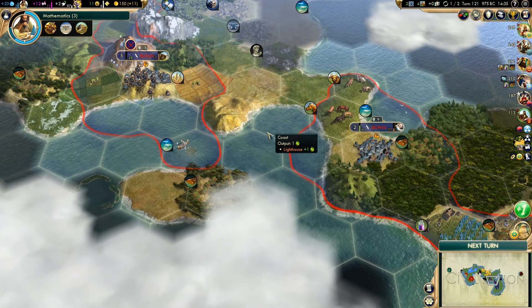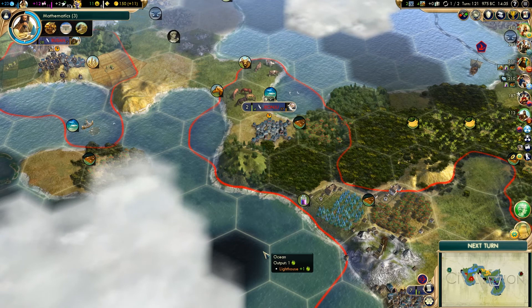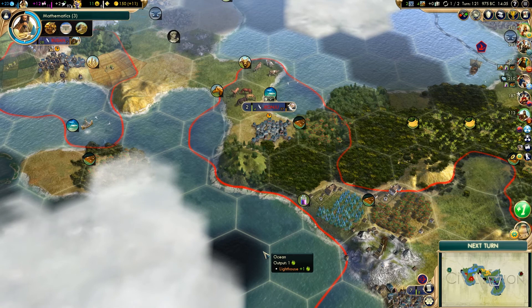That's pretty much all we can do on this turn, so that is a good point to end the video. We do have some horses and iron to sell, which we'll try and sort out in the next video. But until next time, thanks for watching. I hope you still enjoy Civilization 5. I'll see you on the next video. Goodbye for now.